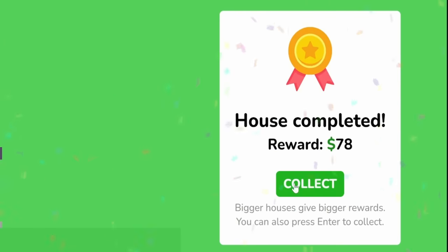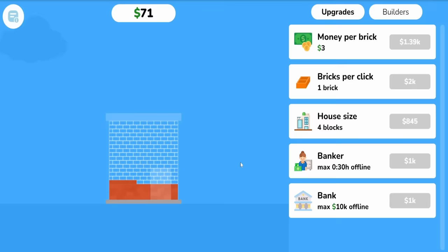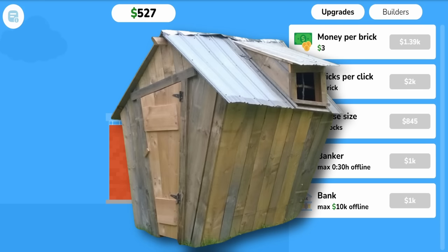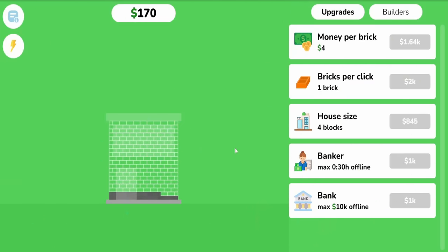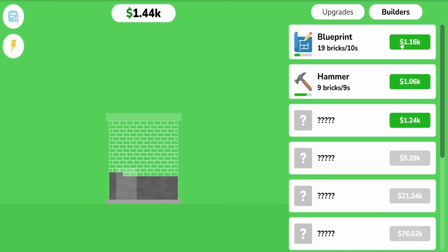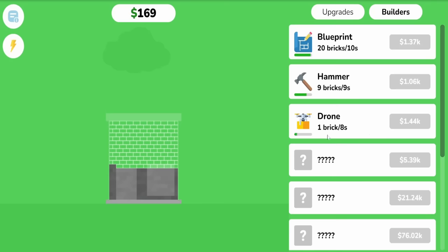It looks like they made the reward for the house go up too. We can make it go up even more if we increase the house size — so it's four blocks now, starting to look like a tiny studio apartment. A lot more than the last house, which was more like a shed. The more money per brick we earn, the sooner we can get these upgrades. Now we're earning two hundred dollars for every house. We can get the blueprint upgraded to 20 bricks every 10 seconds. And now it's actually cheaper to get the next tool, which is a drone — big step up from a hammer to a drone. Laying a brick every eight seconds.